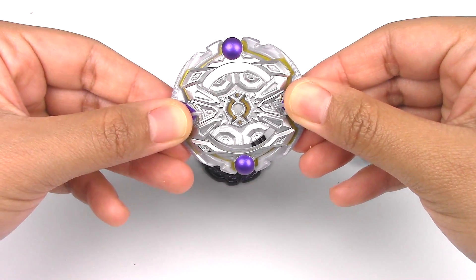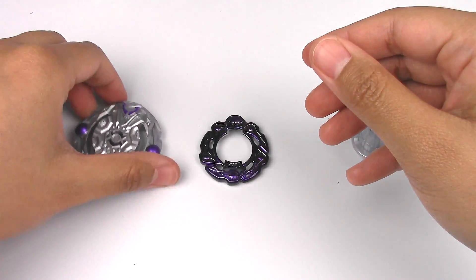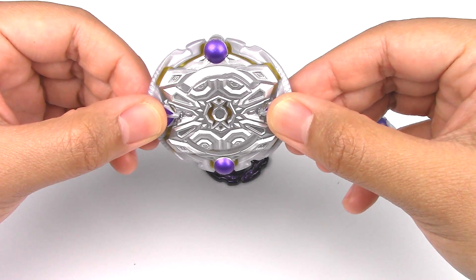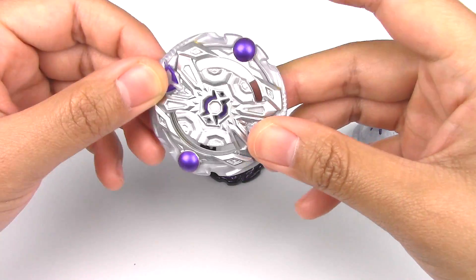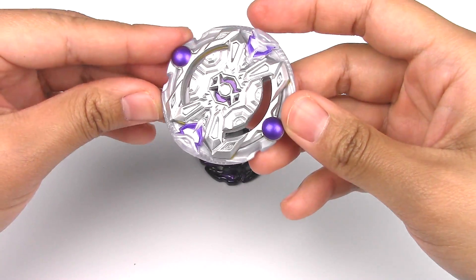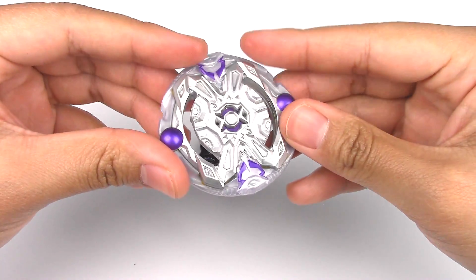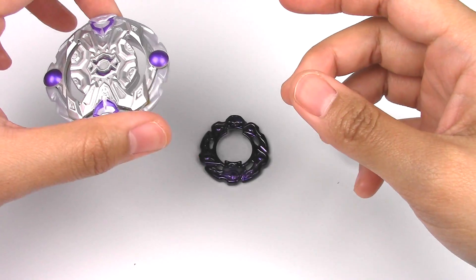It has one locking point with the regular teeth and one point with the outer part on the layer, which is pretty cool. I can see why it's pretty hard to get because it's kind of like a cheater Bey — a Bey that rarely bursts. And even with this shape, it's really circular with no opportunity to land a good hit for a burst.